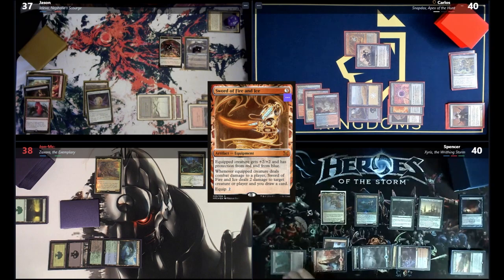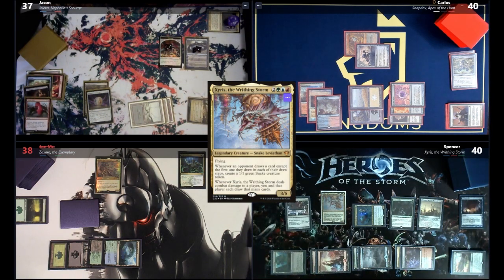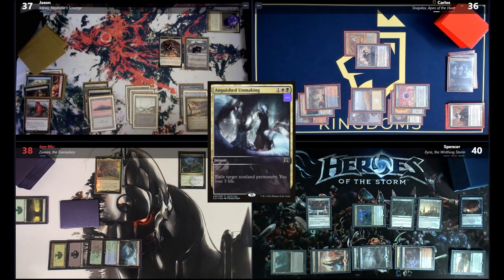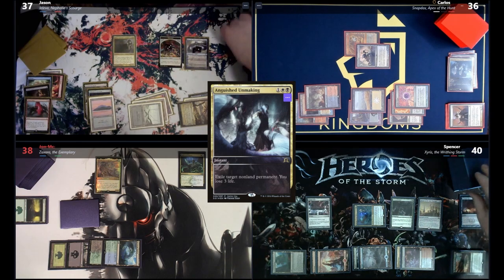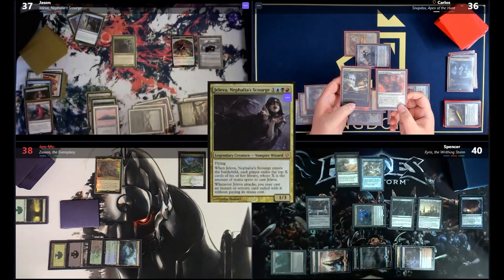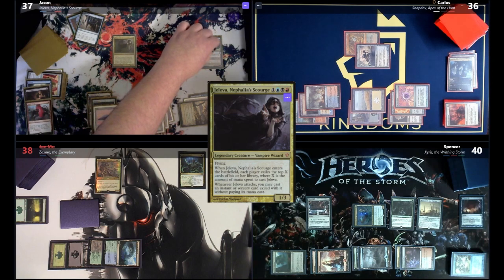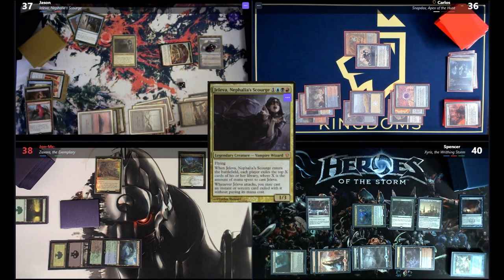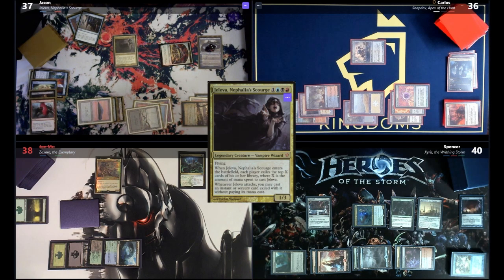Spencer recasts his commander and everyone exiles six cards. Jason reveals Flossless Blessing, Utter End, Opt, Serum Visions, Rampant Growth, and Arcane Denial. Jason plusses Jace, then cracks three treasures for three blue and casts Karn's Temporal Sundering, taking an extra turn and bouncing Sword of Fire and Ice to hand. On his extra turn, Jason casts Utter End on Carlos' mirror, then casts Fact or Fiction — the table splits the pile between Command Tower/Island/Mountain with Ignite the Future, and Leyline of Anticipation. Jason takes the Leyline pile, letting the two basics and Ignite go to graveyard.